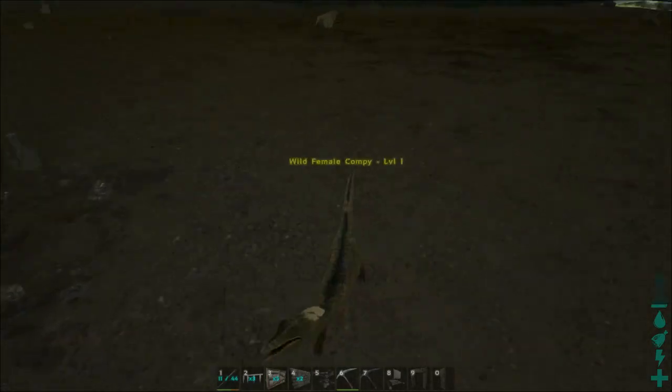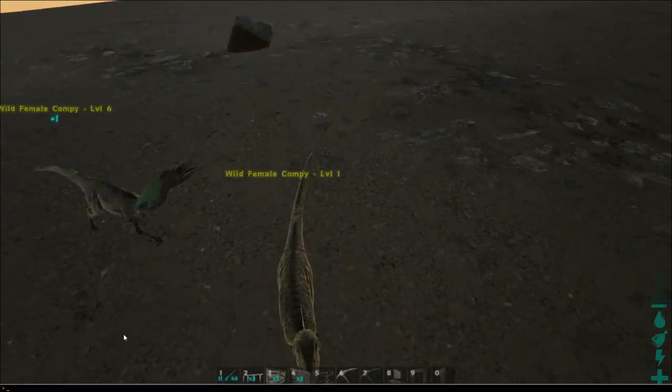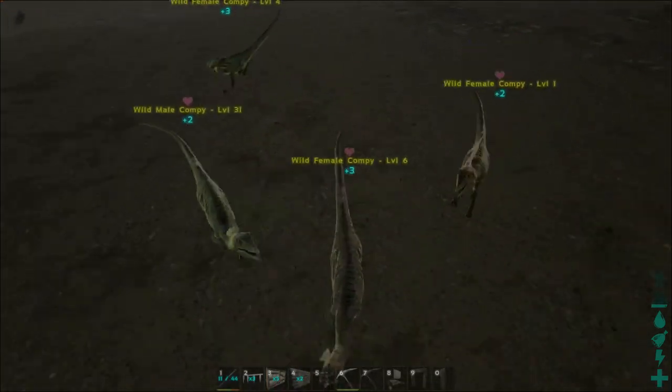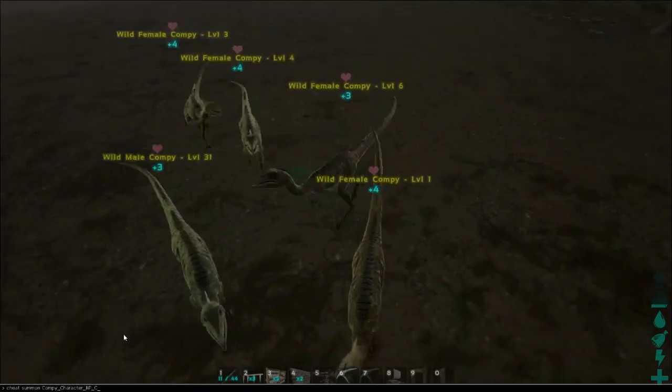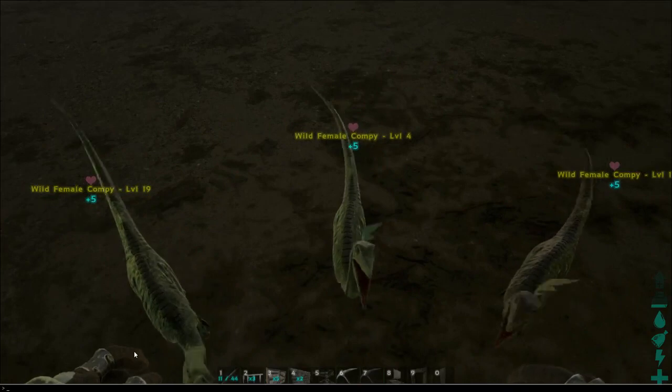I'm going to go ahead and spawn another one in. Wow, look at this guy — they're so small. What happens when they get into a pack though? Oh, they got like a little plus. He got like a little plus one, plus two, plus three, plus four. Wow, what does that do? Like increase their damage? Let me just force tame them.